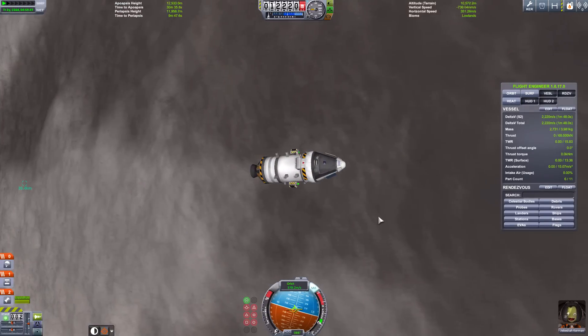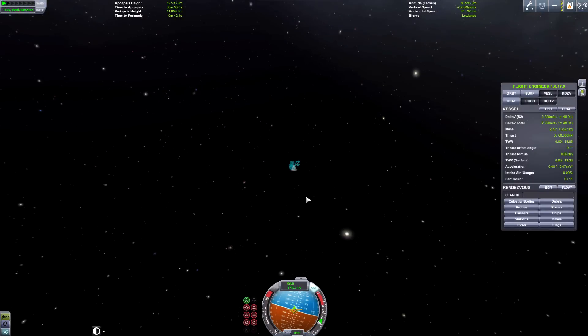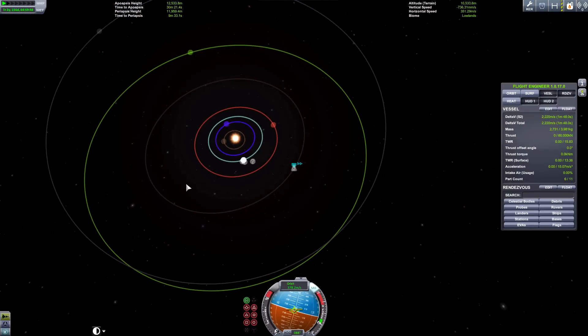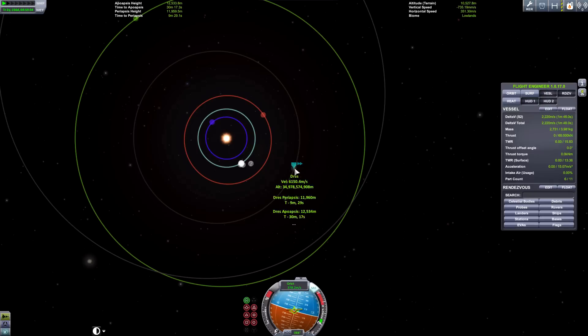And there you go, we're in orbit. Now for planning a return trip. First things first, go back to map view and zoom out from Dres.